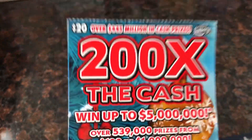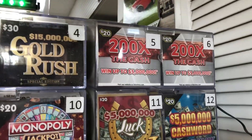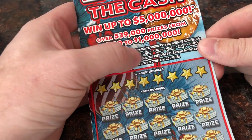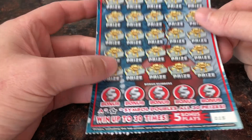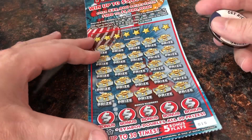I'm going to start with the $200x the Cash game — a $20 game here in Florida with a $5 million top prize — and I am chasing out of roll number five. On this game we're looking for multipliers: 2x, 5x, 10x, 20x, 50x, 100x, 200x the star. If I find the star we win all the prizes twice. Now this ticket is very, very long so I'm going to scratch the bonus spot first.